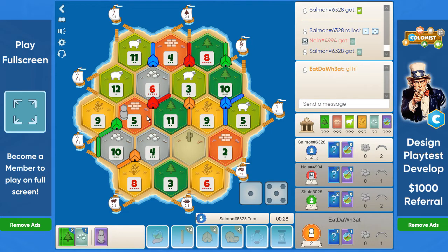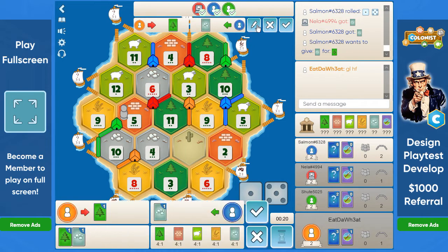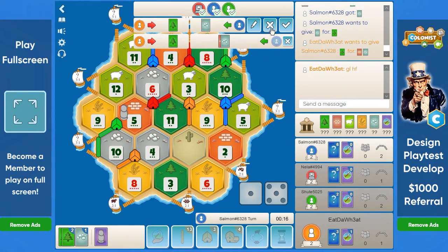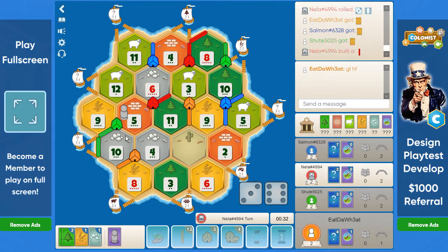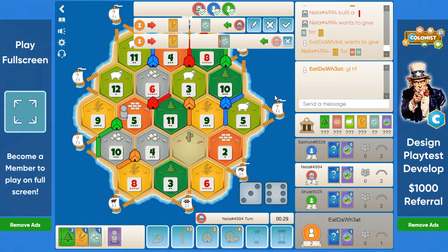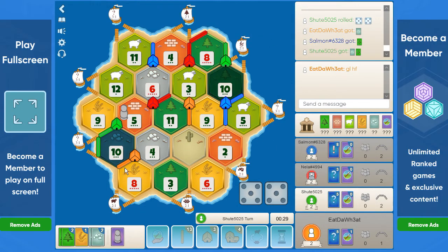Green traded wood for brick with the bot, and this way we'll probably lose the 3-1 port, which we kind of need. But there's not much we can do. 9 rolls. I think we focus on a city here first of all — try to run out the bot, but probably to no avail. A 10.